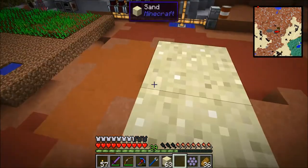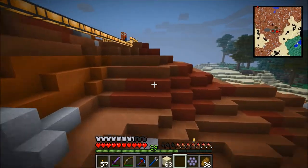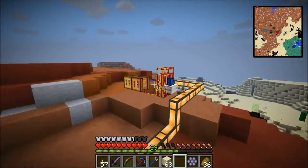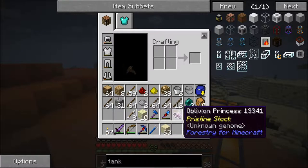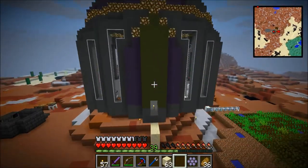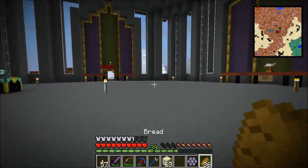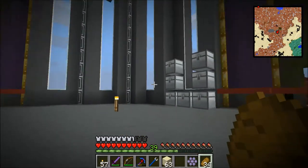I need lots of ender pearls for all of that and I do not have any right now. So I thought if we can get these oblivion bees going and have them running and happy so they produce lots of comb, and then when we spin the comb in the centrifuge, we should get a steady source of ender pearls. That is the hope. That is the dream. We are living the dream.